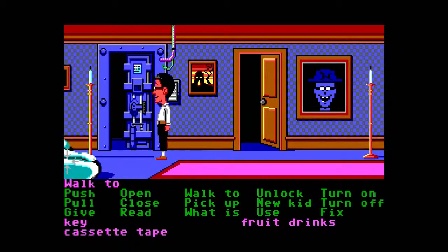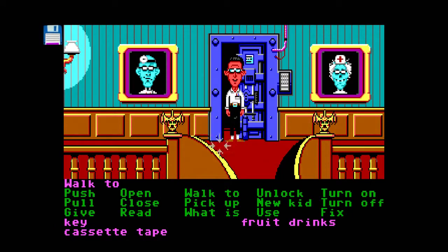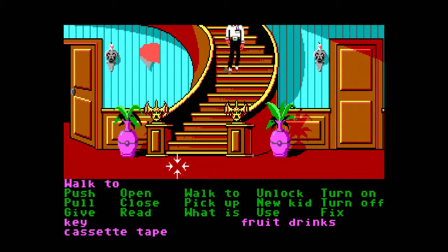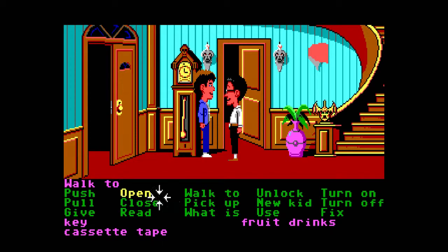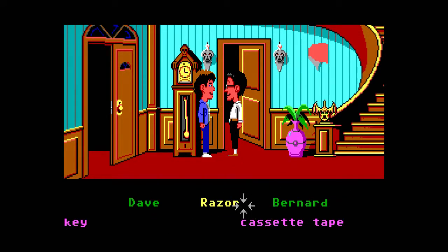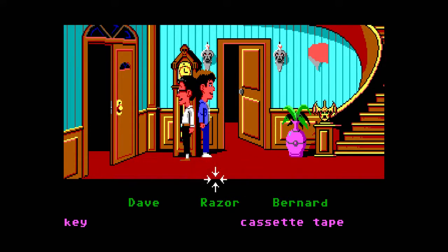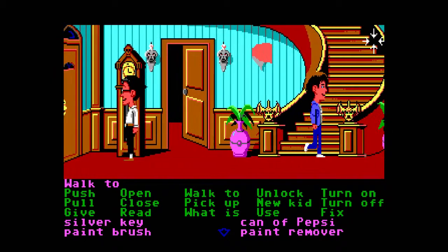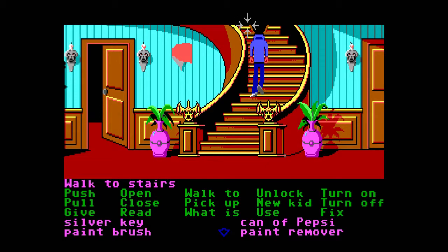I remember that in Day of the Tentacle — he doesn't want to go near the green tentacle. So maybe Dave will have to do it. Let's head down and give Dave the fruit drinks back, then Bernard can just stay here. Dave, take this. I should probably move Bernard just in case Nurse Edna comes out of the kitchen again.